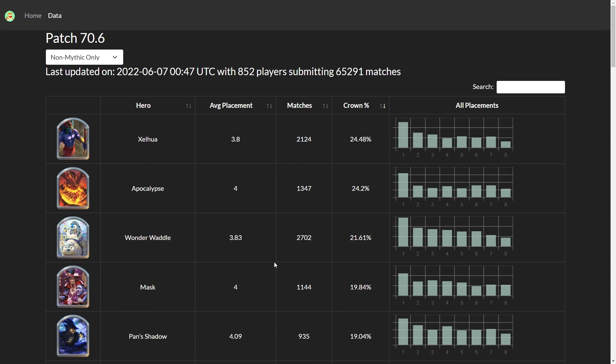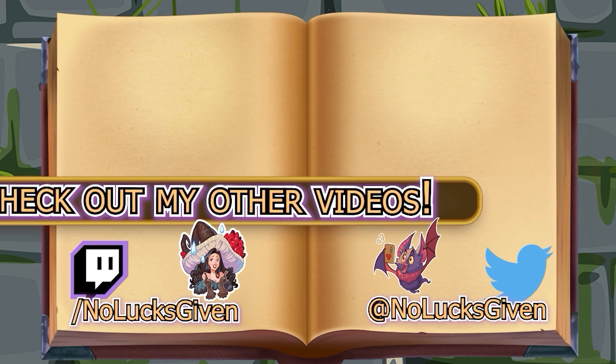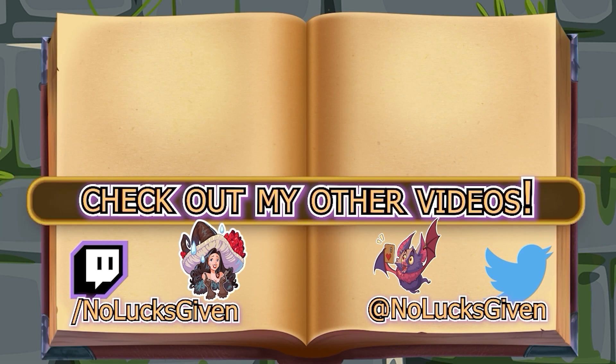There are some other comps you can do with Pan Shadow, like Trees. One thing a lot of players have really enjoyed recently is just picking up all the copycats, friendly spirits, and monster books that you find — that can also be a lot of fun. I don't know if it's as consistent; I haven't tested it personally because I just have so much fun playing this comp. Hopefully you guys had fun watching this one. That is going to be it for me today. Hopefully a patch review is coming soon. Thanks very much for watching. I'm NoLucksGiven. Peace.